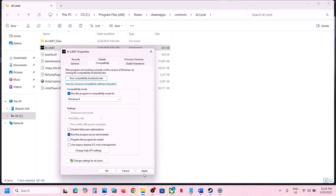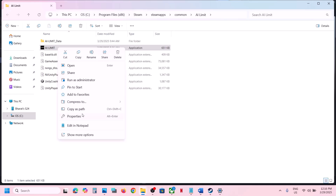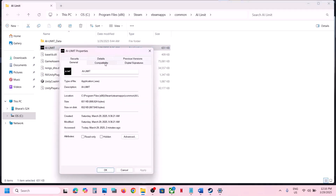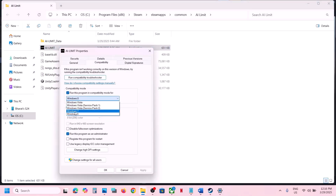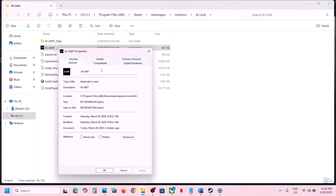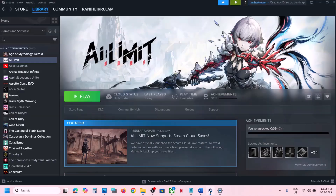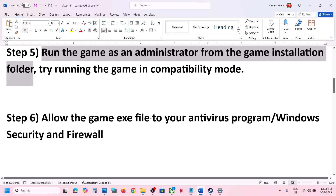If that does not work, you can also try compatibility mode. Select Windows 8, hit Apply, click OK, and launch the game directly from the installation folder instead of Steam. If still not working, try Windows 7, hit Apply, click OK, and launch the game. Still not working — try checking Disable Full-Screen Optimization, hit Apply, click OK, and launch the game. If none of these work, uncheck all the boxes, hit Apply, and follow the next step.